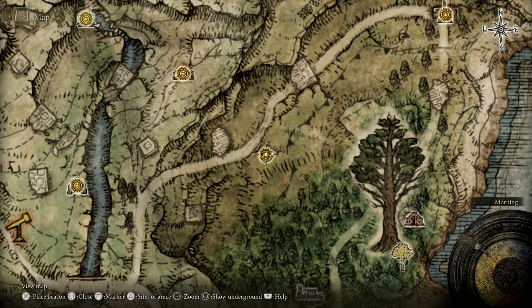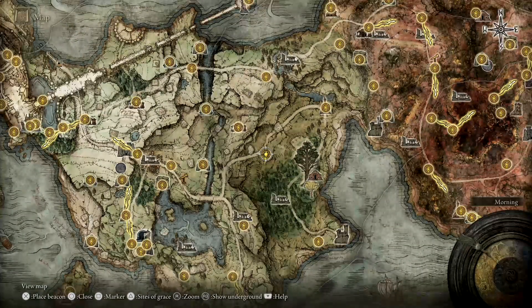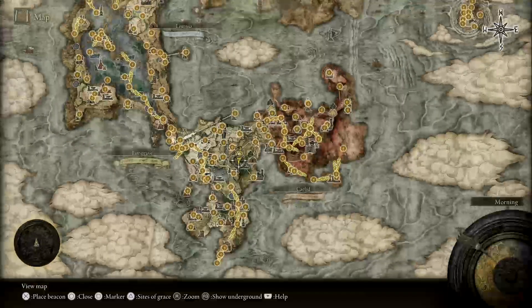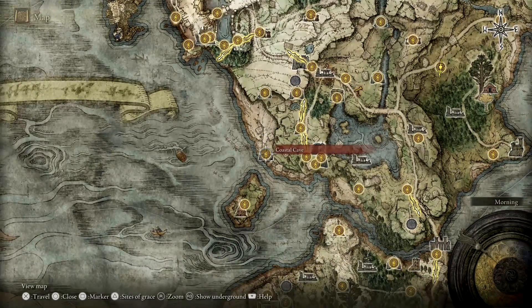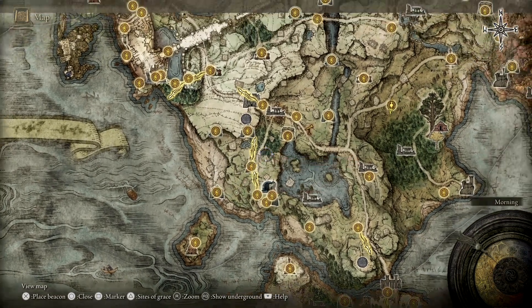I'm going to show you how to get yourself a falchion. In fact you can get many falchions as this is a farmable weapon. This drops from the falchion-wielding demihumans, and if you've been through some of the areas in the game you may already have one. But just in case you want some extras, we're going to go through the place where you want to farm.